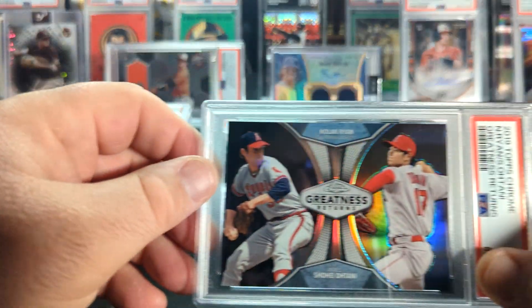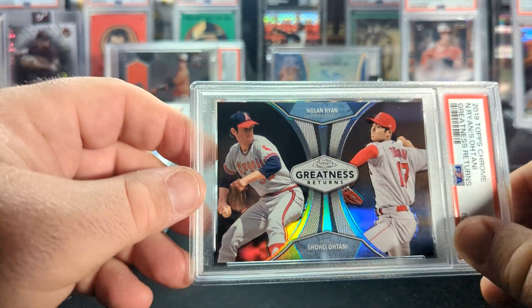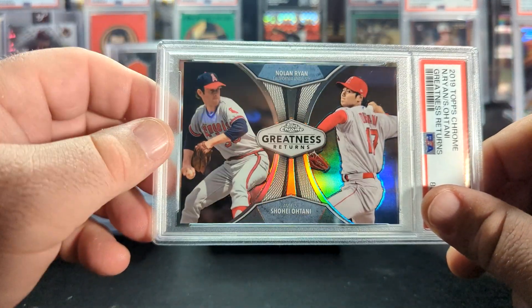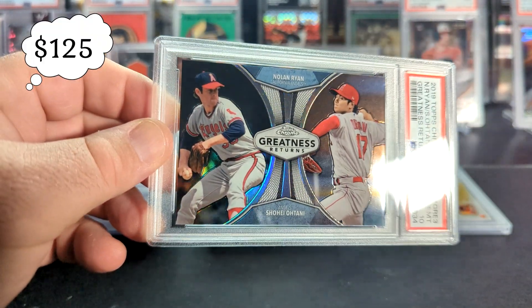This was one that was kind of like the Willie Mays — a little bit of a stretch — but I rolled the dice hoping for a 10. Figured it'd be pretty easy to sell with Nolan Ryan and Ohtani on it. And it did, in fact, get a 10. It's a very nice card — a cool insert set from 2019, from that same box I pulled the other cards from.